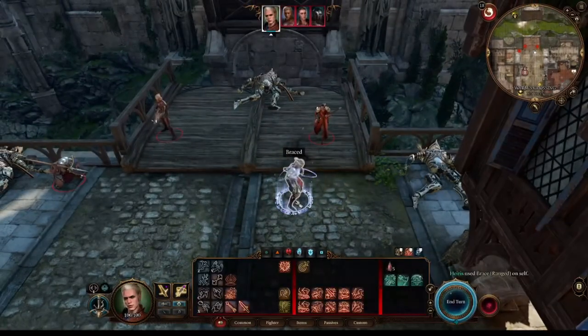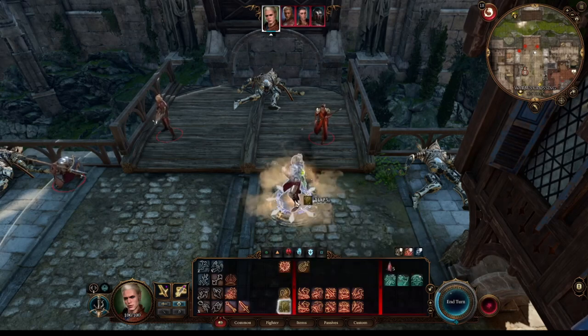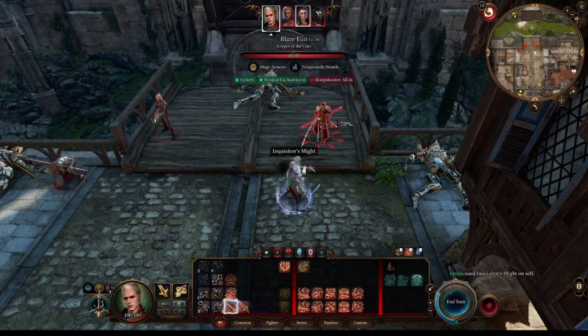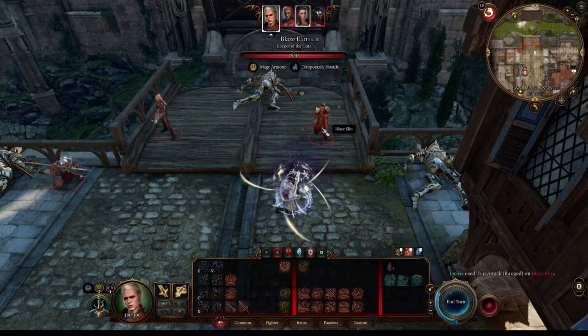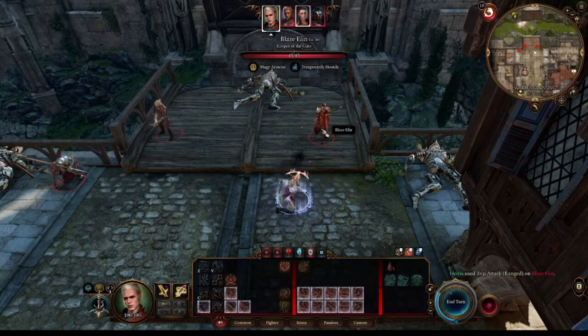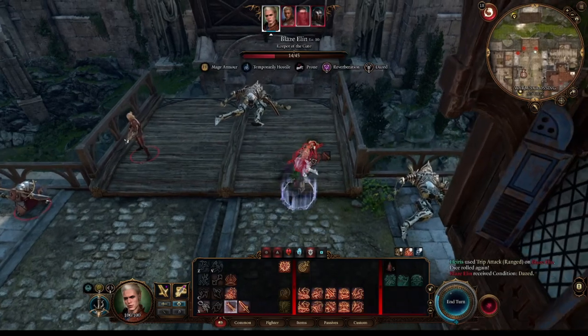Hello guys and welcome to my channel, Kuromos here. Today I'm bringing you an almost pure fighter build. We will be specialized in ranged combat. We are going to wear medium armor and use a crossbow in close quarters. Our subclass of choice is going to be Battlemaster, as it provides a lot of utility and bonuses for our shooting.